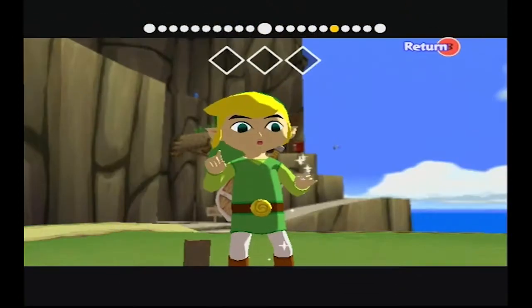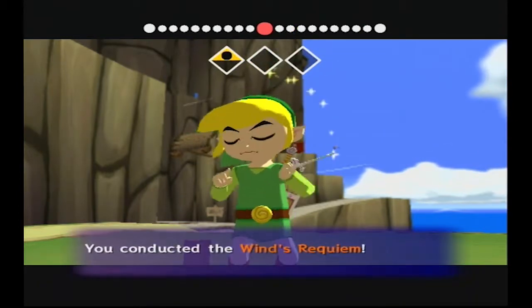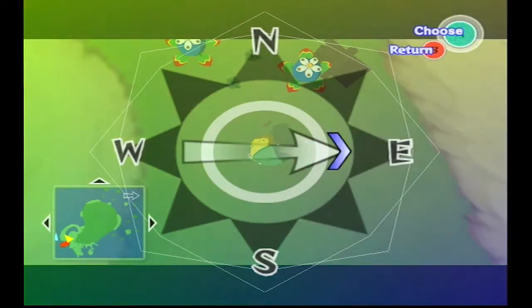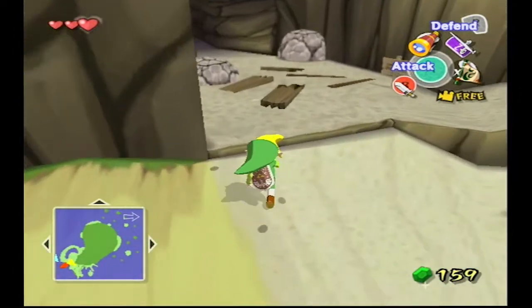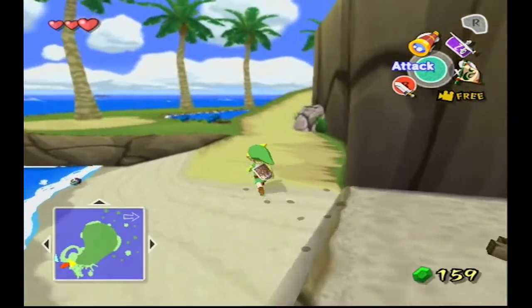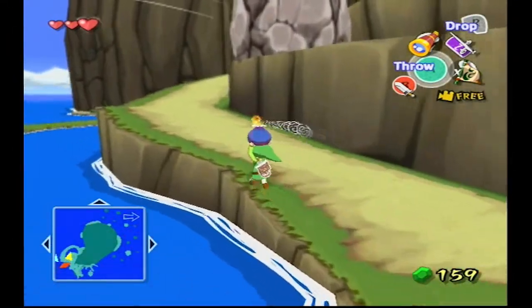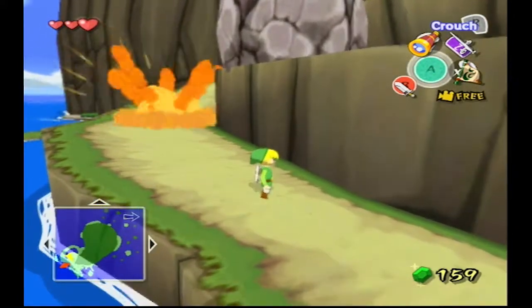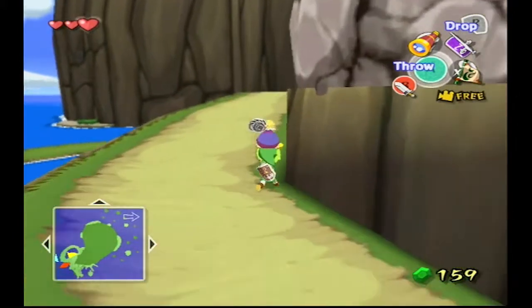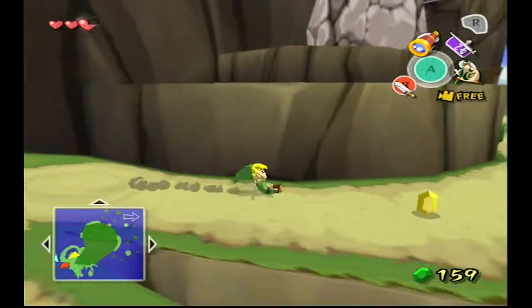Now, if you pull out your Wind Waker right here in front of a broken sign and play the Wind's Requiem... oh wait, no it won't. Never mind. I thought it would make something happen. Okay, what we really have to do is grab a bomb and throw it over there. Nope, that didn't reach.